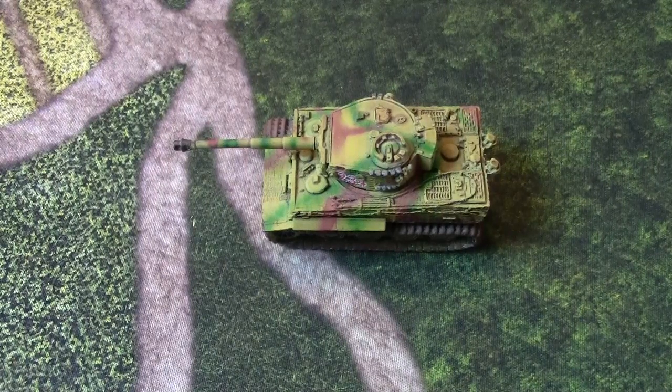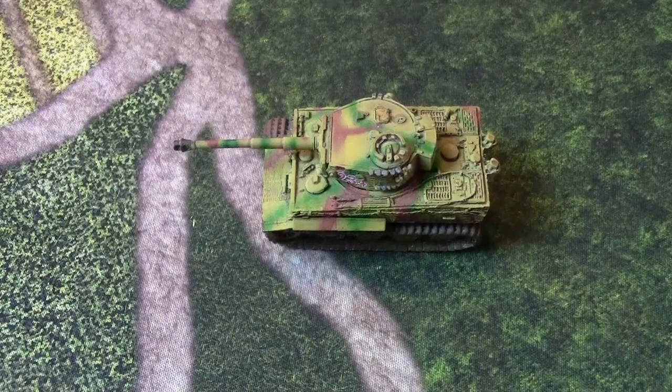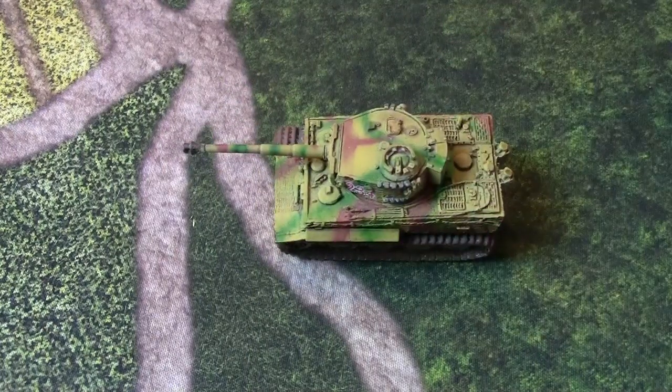Top armor 2 is also really significant — in assaults and against artillery and bombs. Top armor 2 means that most standard artillery — talking about the 10.5 or American 105 millimeter — only has an anti-tank rating of 3. So the best artillery is going to do against a Tiger tank is bail you out.